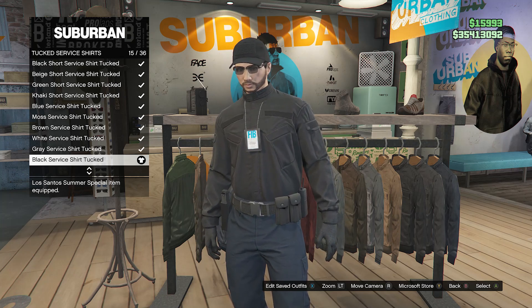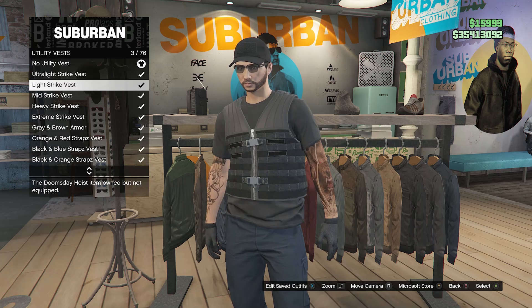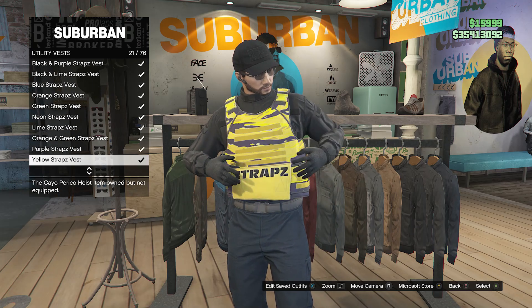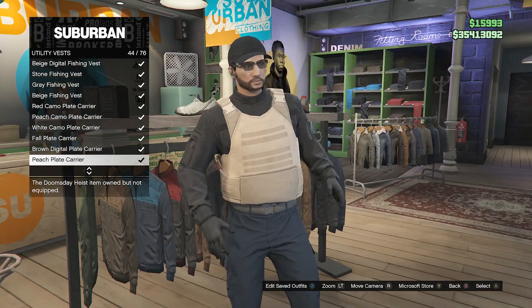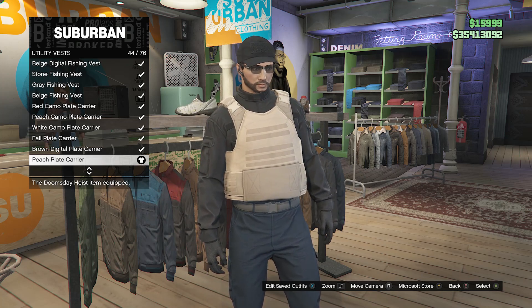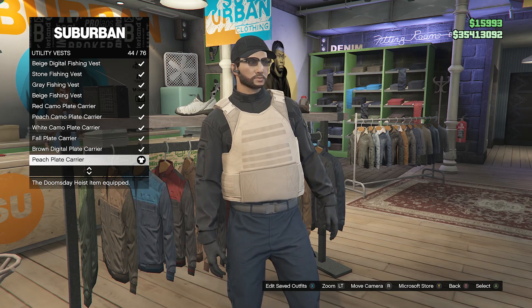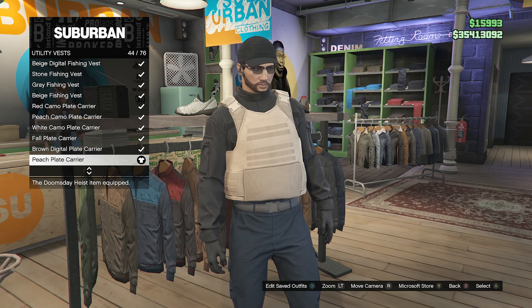After you equip this tucked service shirt, back out and scroll down to slot 58, which will be the utility vest, and scroll down until you find the peach plate carrier on slot 44. We will worry about the logo on the back of this shirt later — I'll show you how to get it, because the merge glitch can sometimes take off the logo, so I'll show you how to put it on later.